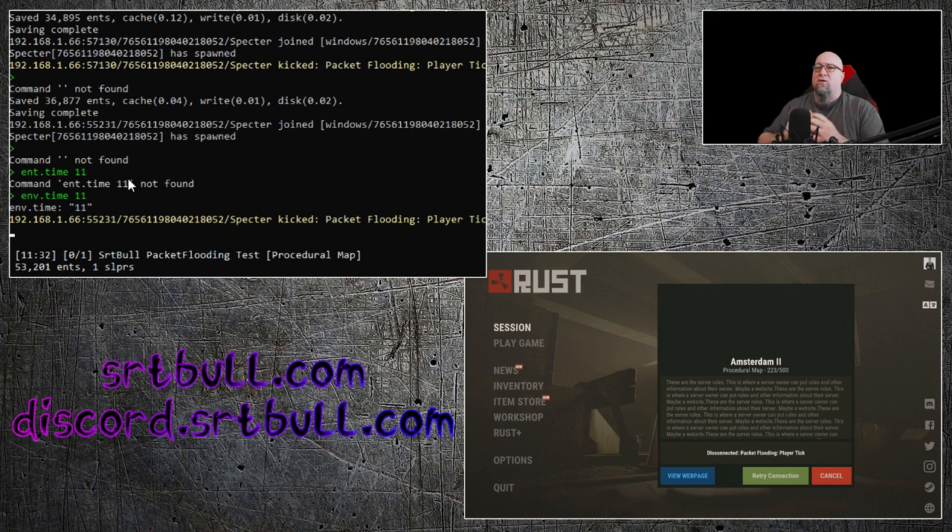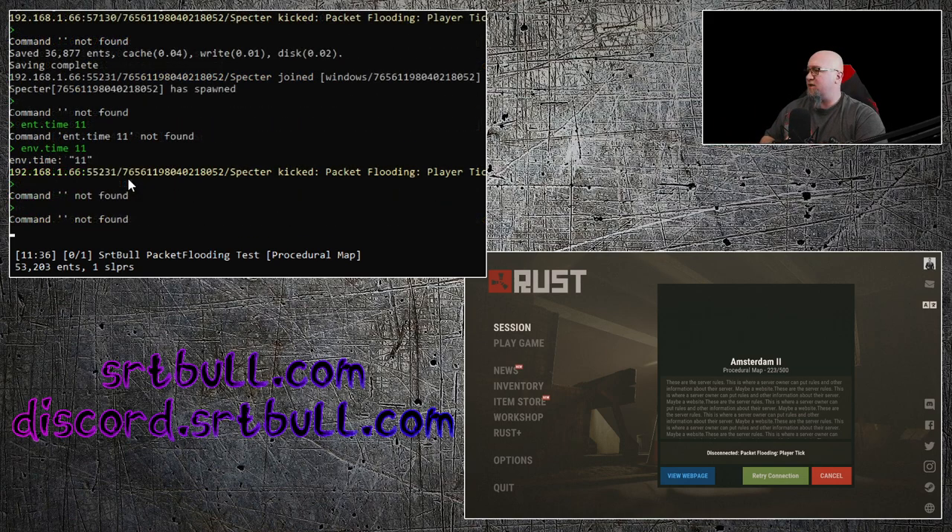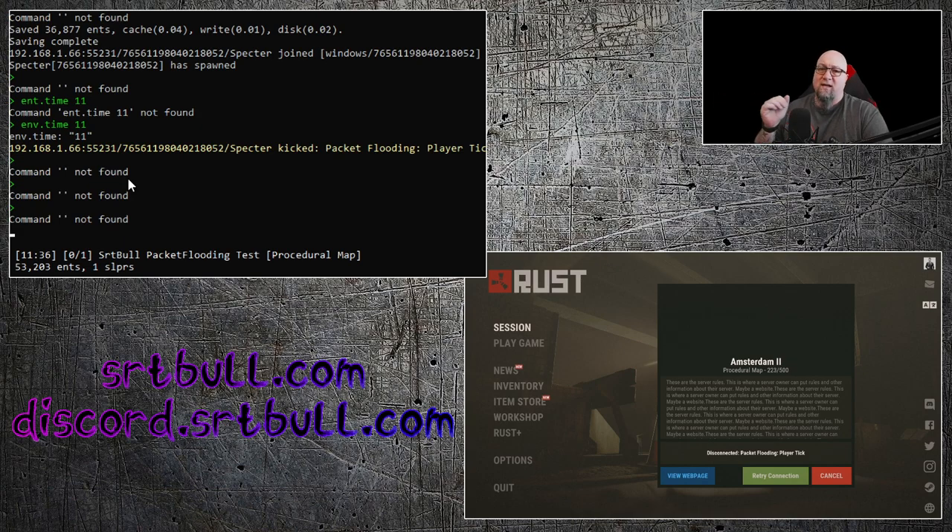So how do you prevent it? How do you make sure this isn't going to happen to you in the future? Well, you're always working in the console, always doing something in there, and you might not actually be paying attention when you click off of it and leave that little white box there. The best thing I can suggest is: every time you're done doing something in your console, just hit Enter a couple of times. Yes, it's going to say 'command not found,' but that's okay.